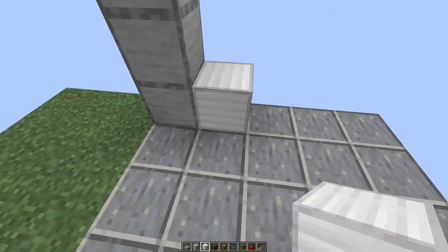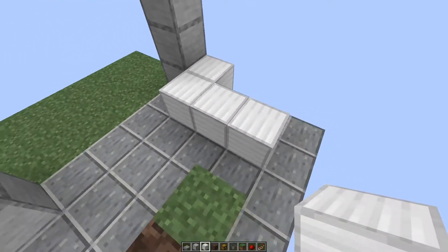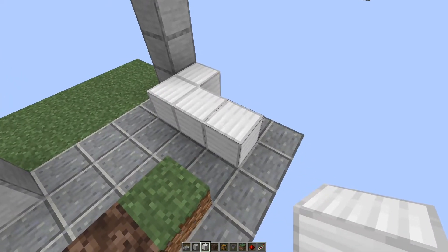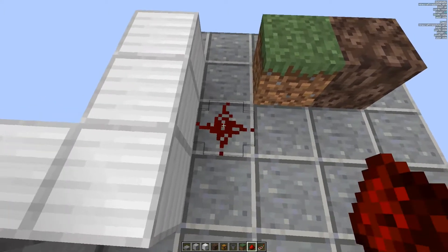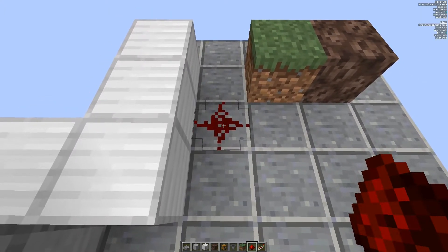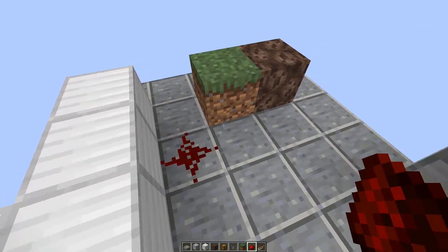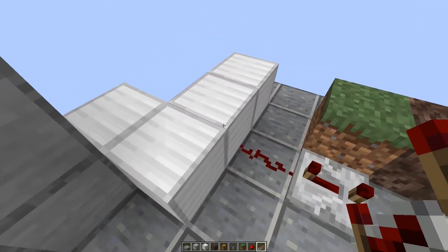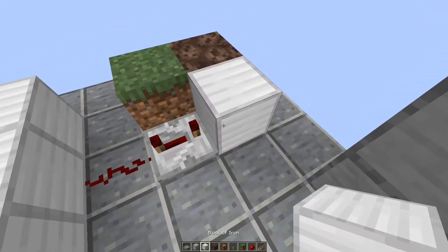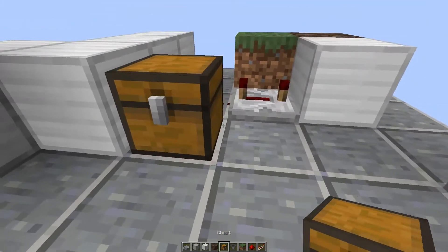Behind the smooth stone we put a solid block and then come out three blocks. We place one redstone dust down here. Now if you make the variant where you have the chests in the front, you will also need a repeater here on four ticks, a solid block here, and we will place the chests here in the front.